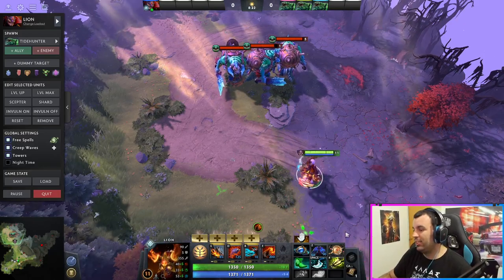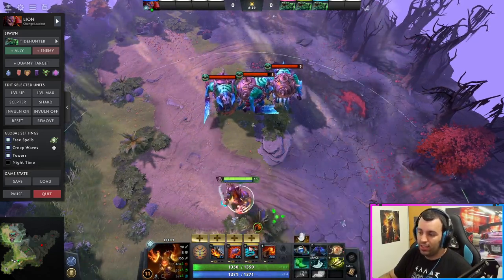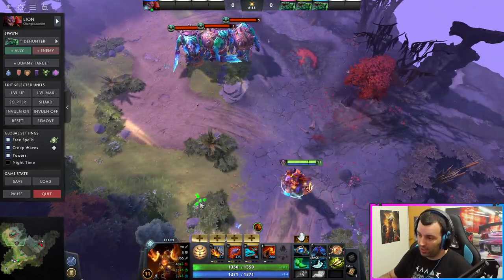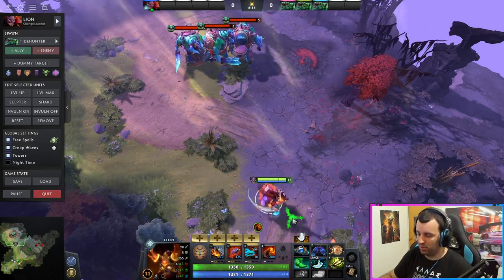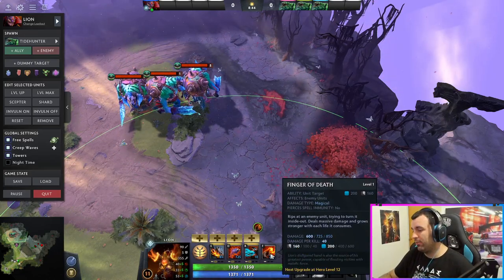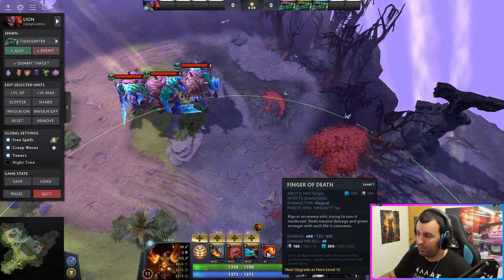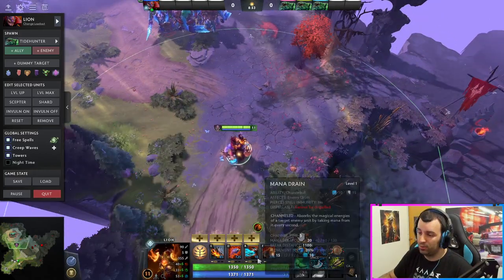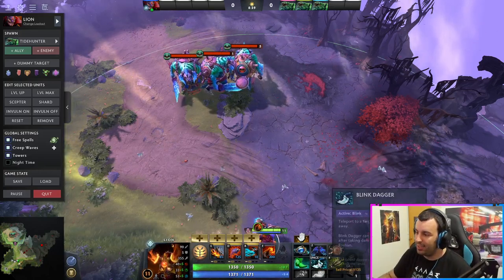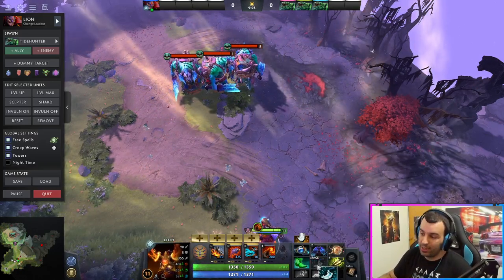Blink is basically the same item you buy for Shadow Shaman — being able to blink, Hex and Shackle. Lion is completely the same. Crystal Maiden is also similar, though not as deadly as those two. With Lion especially, if someone is at half health, you can blink on them, Hex, Stun, then delete them with the ult — depending on what level it is and how many kills you've gotten. Your ult gets stronger every time you get a kill — 40% extra damage — so it can grow to a very big number. You just have to have Blink.